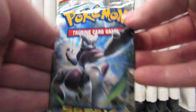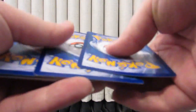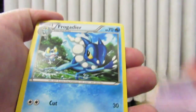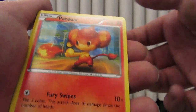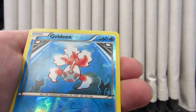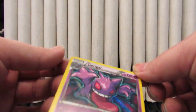Our last pack is the Mewtwo Breakthrough. Start off with Haunter, Frogadier, Starmie, Pansear, Axew, Remoraid, Pikachu, Hoothoot. Reverse Goldeen, and the rare is a Gengar Holo.